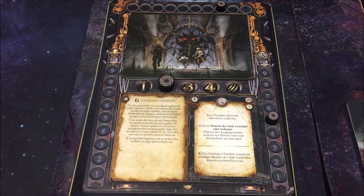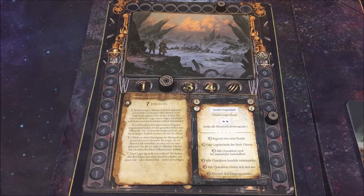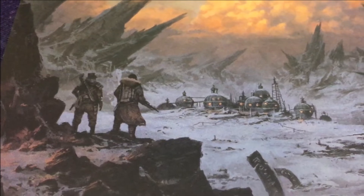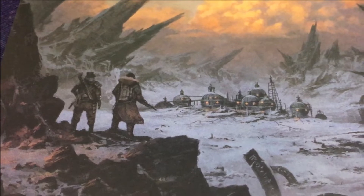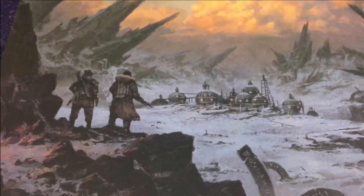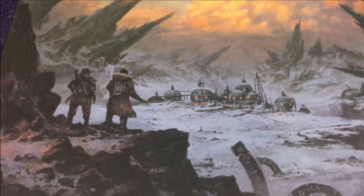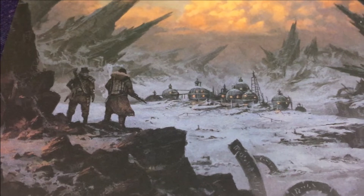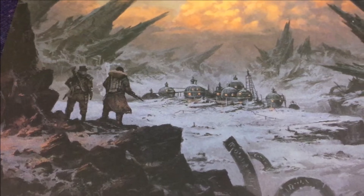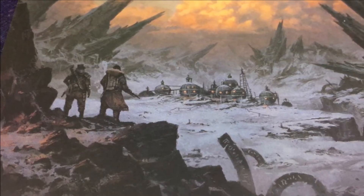Wir rücken ins nächste Kapitel vor: 'Erholung'. Das bezwungene Monster krümmte sich unter entsetzlichen Zuckungen. Zwischen den schleimigen inneren Organen fanden wir den gesuchten Hebel zum Öffnen des Tors. Es brauchte einiges an Kraft, um ihn zu bergen – endlich konnten wir das Tor öffnen. Es führte zu einem Durchgang, der in einen kleinen Korridor abzweigte. Wir standen vor einer geheimen Tür, öffneten sie – und uns bot sich ein willkommener Anblick: unser Lager lag nicht weit entfernt. Wir hatten die Chance, uns ausreichend zu erholen.